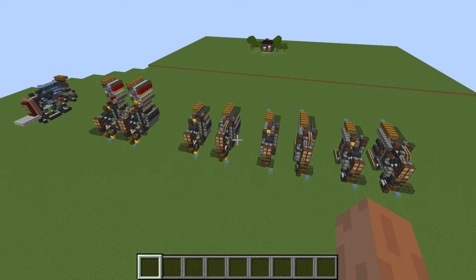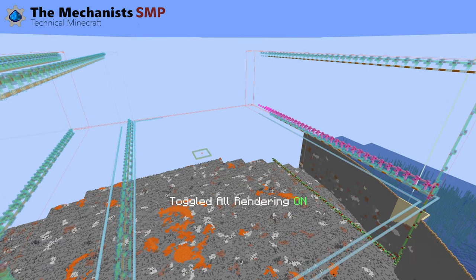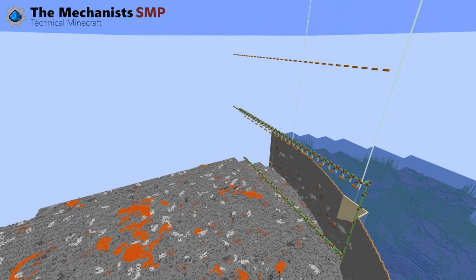If you want to build this, or really anything, in your survival world, I highly suggest using a schematic mod like Lightmatica, which works better than any online tutorial. Because it is client-side only, you just need to install it on your client and it does not change any game mechanics on the server.